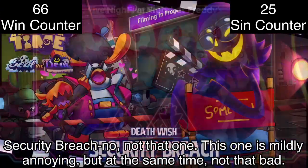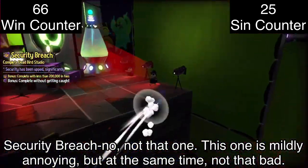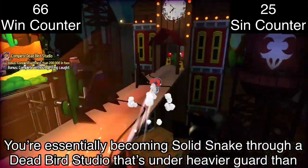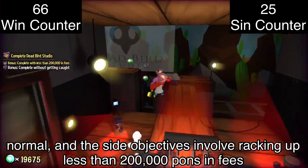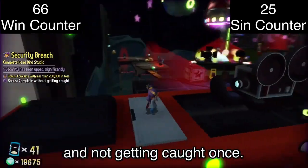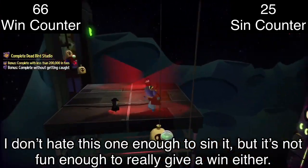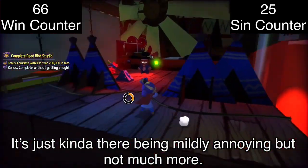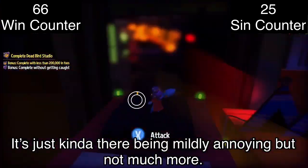Security Breach — not that one. This one is mildly annoying but at the same time not that bad. You're essentially becoming Solid Snake through Dead Bird Studio under heavier guard than normal, with side objectives of racking up less than 200,000 pawns in fees and not getting caught once. I don't hate this one enough to sin it, but it's not fun enough to give a win either. It's just kind of there, being mildly annoying but not much more.